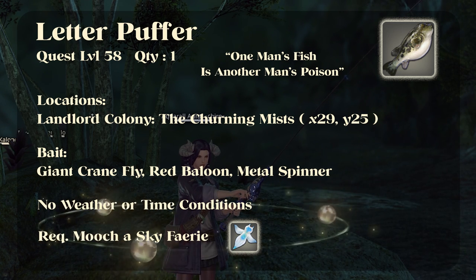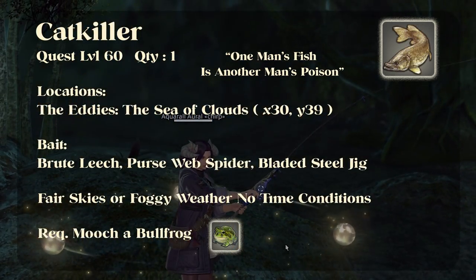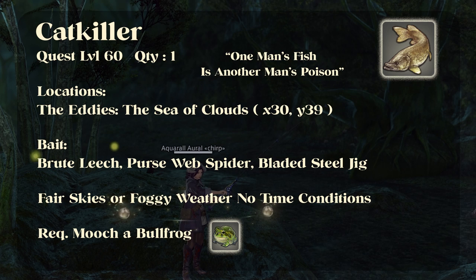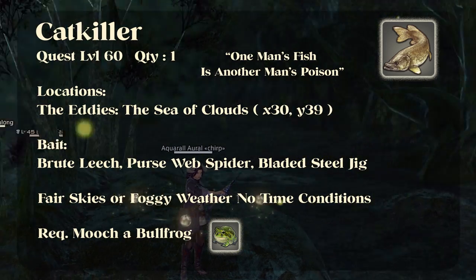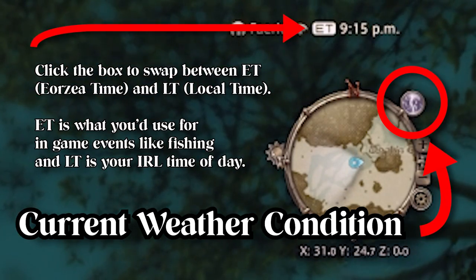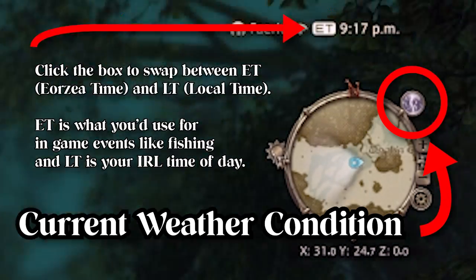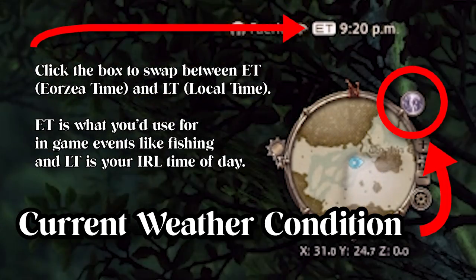The Letter Puffer is another one that's in Heavensward zones, so make sure you have Heavensward unlocked. The Catkiller is going to be our last market-sellable fish in the quest-required turn-ins — also in Heavensward, so make sure you have it unlocked. You do need to mooch and it does have weather conditions but no time condition, so just make sure you've got the right setting. Check the top right of your screen for weather conditions — if you mouse over the map there's a little circle with a sun, moon, or cloud in it, and hovering over it will tell you the current weather conditions.